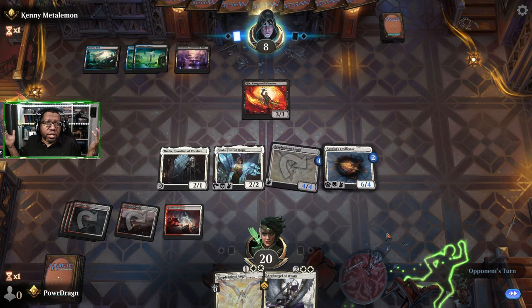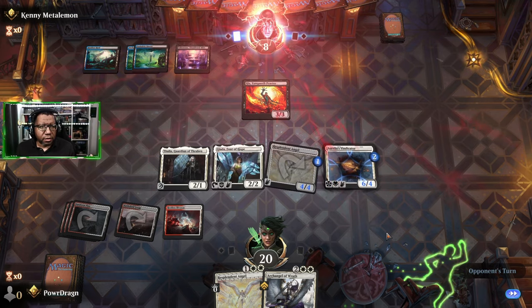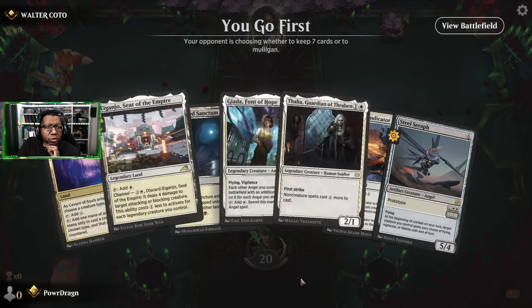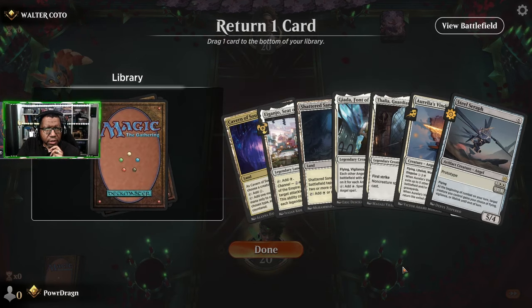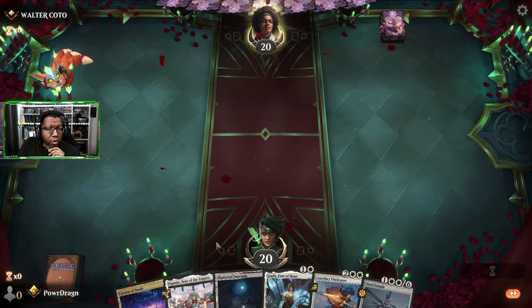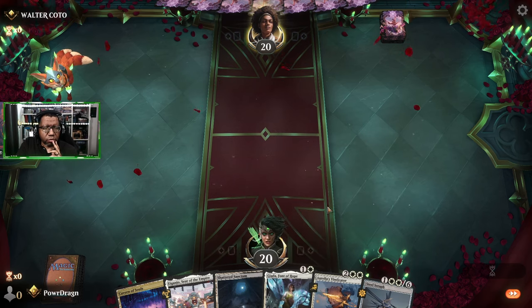With Thalia out all the good sweepers are five mana - yeah, it's not going to matter. Mulligan - this feels too slow, I need to have at least a three-mana thing in hand. We'll keep this though. No Thalia - my logic here is if we don't play Thalia on two, which we're very likely not, we just play Giada then play Steel Seraph into a Rally of Vindicator anyway. If Giada lives then we play Giada into big Vindicator.